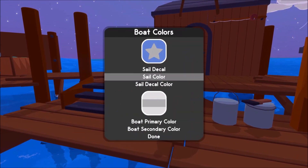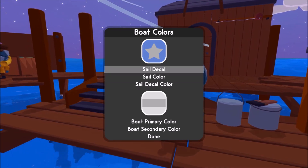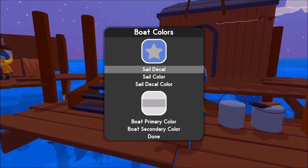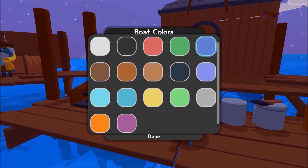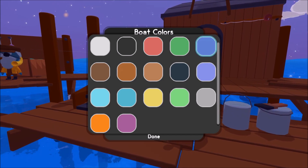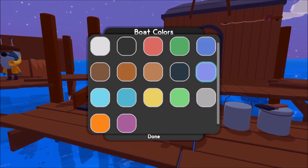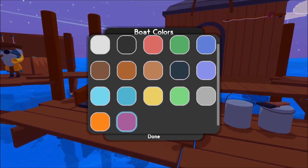I guess you can change the color of your boat, the sails and so forth, the decal. Let's do a lilac — I want a lilac blue, let's see, a purple maybe?